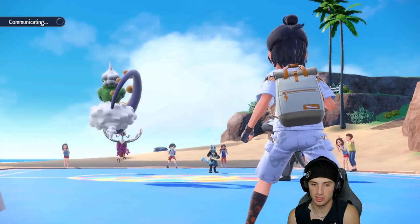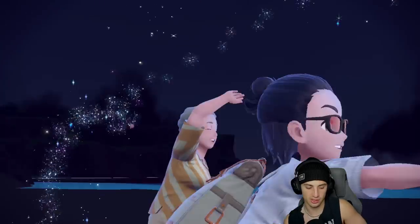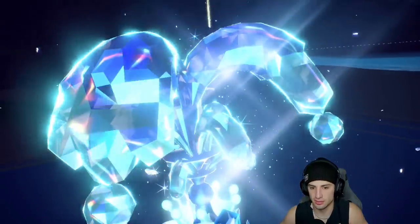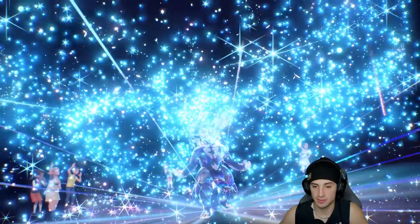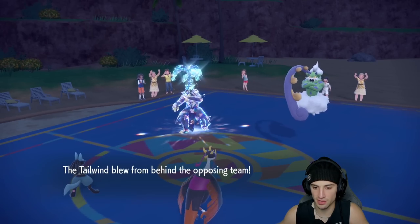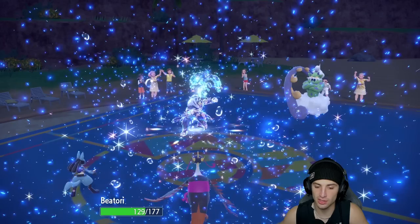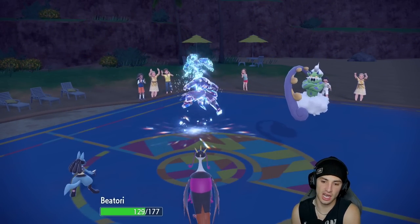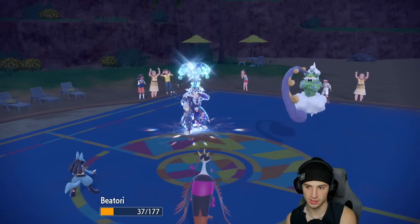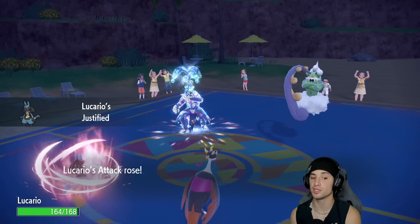Urshifu goes for Close Combat — looking a little scary. Opponent goes for Tailwind instead of Rain Dance — wanting full speed. Going after Farigiraf please — Farigiraf should soak that. They're going after Farigiraf, and it's able to soak. That's not a bad turn for us. Now I'm able to go for Beat Up — get the plus four Attack boost — and Drain Punch should rip big damage. First-turn priority is pretty massive for us.